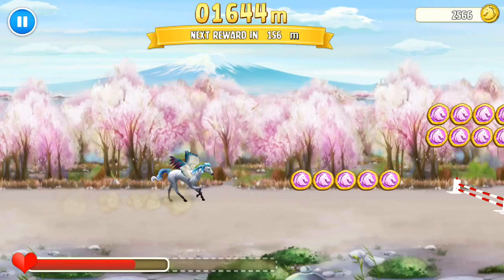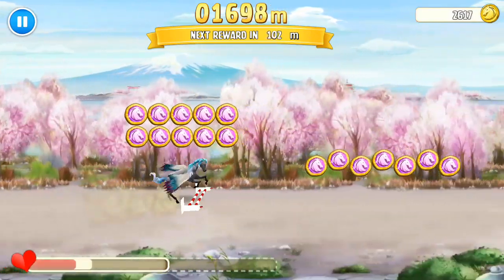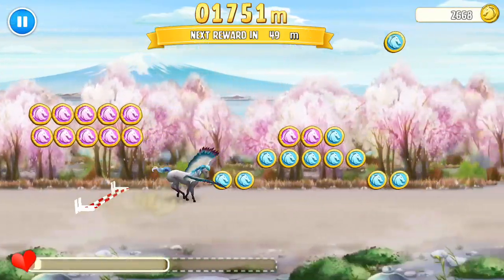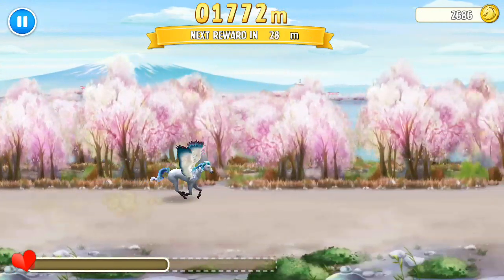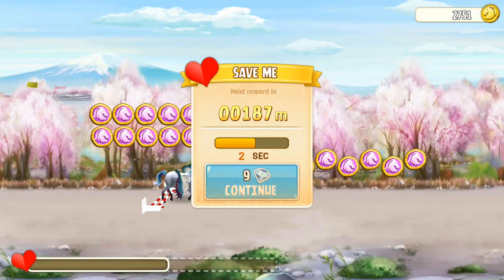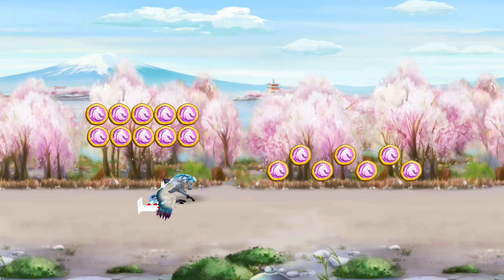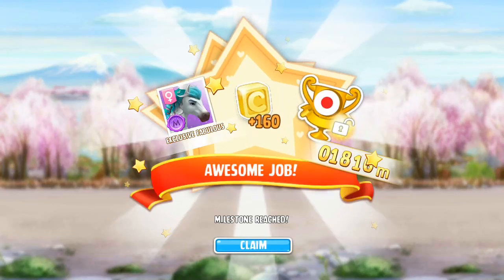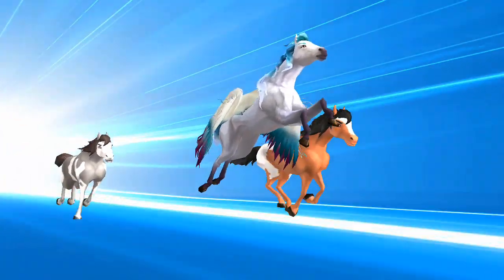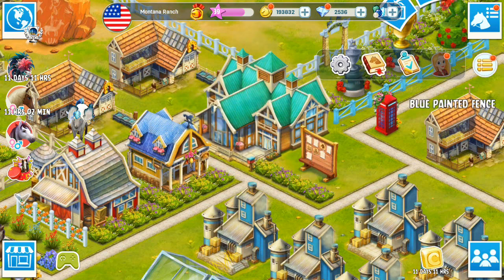A lot of you guys have been asking me about getting Exclusive Horses. As a lot of you will have seen, the way I got the Exclusive Horse was doing the Carnival event. I would do tasks and actions like entering races, steeplechases, doing daily quizzes, doing daily tasks. They all accumulated points, and if I got enough points, I could exchange them for an Exclusive Horse. That is one of the easiest ways to get an Exclusive Horse without buying them - and when I say buying, I mean literally spending real money. I don't do that in this game.